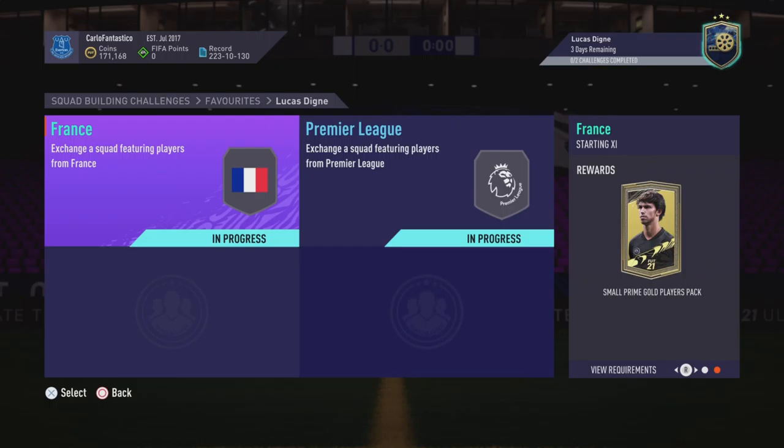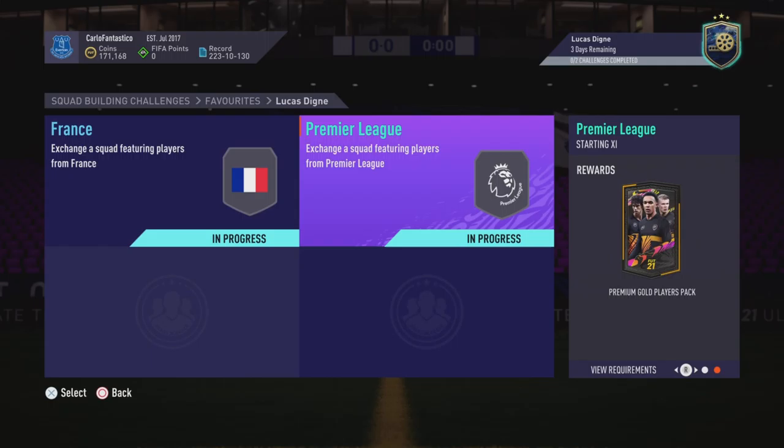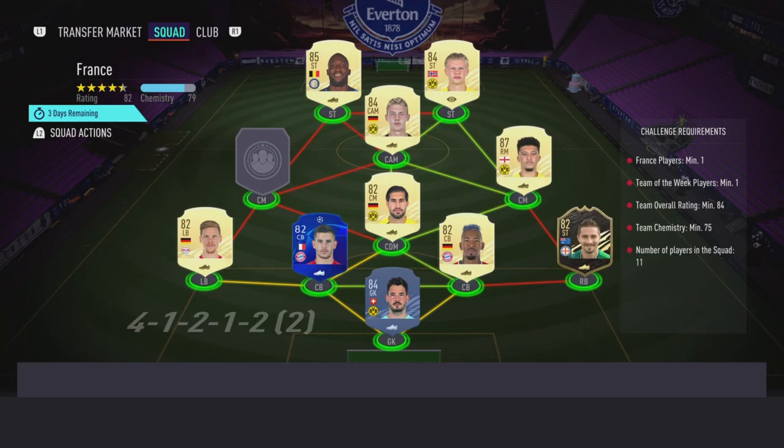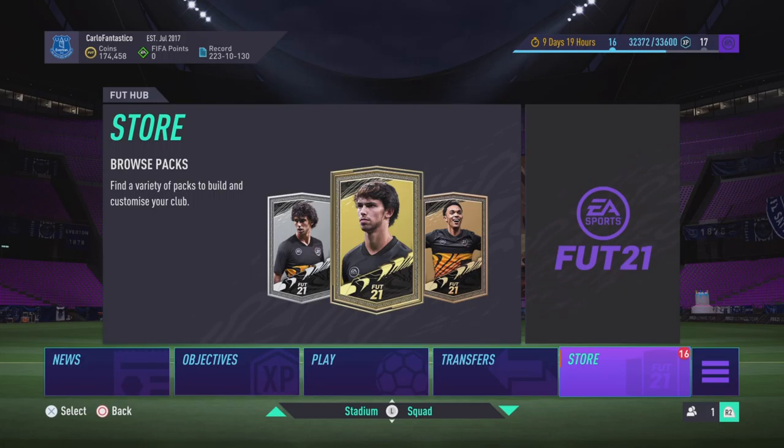So we could do cards like Lucas Dinier — you need an 84-rated team with a Team of the Week for 75 chemistry, and that gets you a small prime gold players pack and a Premier League Team of the Week player. A Premier League player with a Team of the Week, 86-rated for 70 chemistry, gets you a prime gold players pack. I would be saving these for Friday but I'm just going to open them on this video.